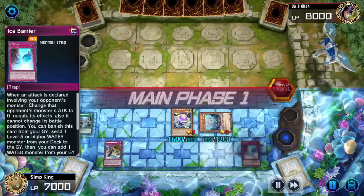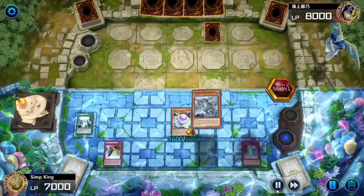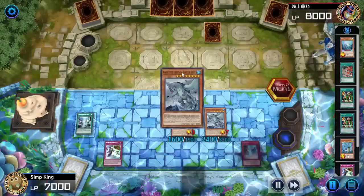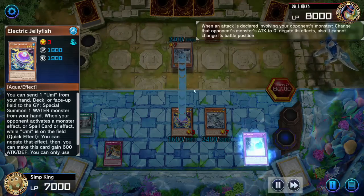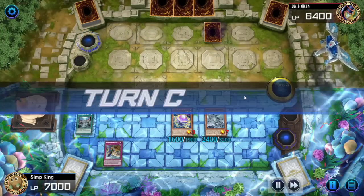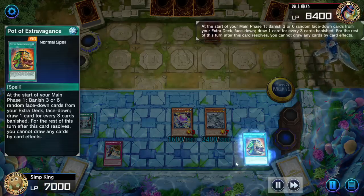Legendary Ocean is live and we got Ice Barrier. Opponent C-Turtling, tributing our Barrier Statue — very clever, opponent. They're trying to get in and pop the Jellyfish with Gamisiel — I don't think so. Negate and reduce. Opponent ending the turn — back to our turn. Got another Pot, draw two.